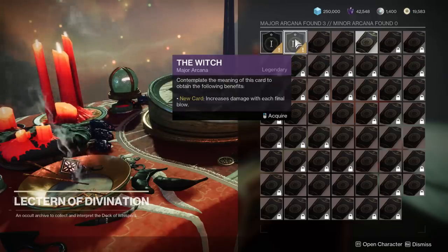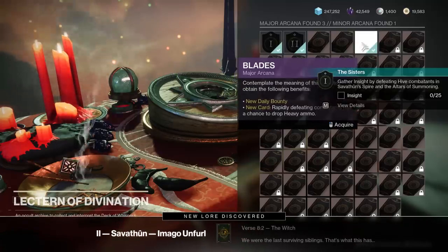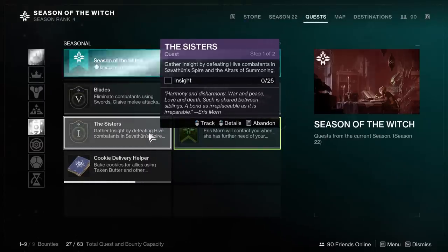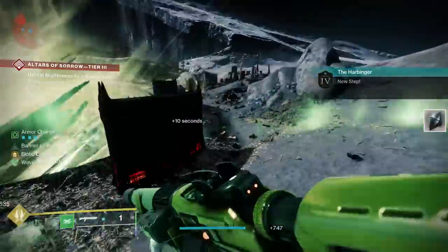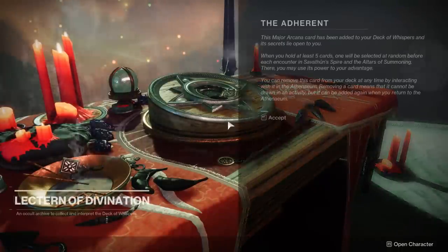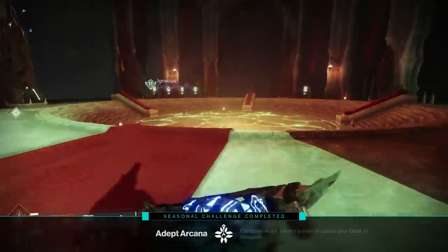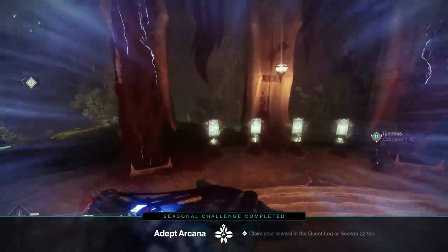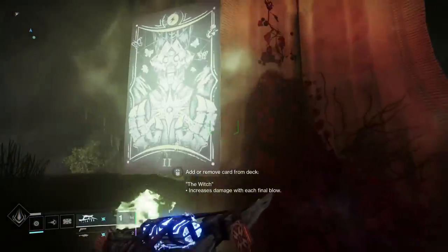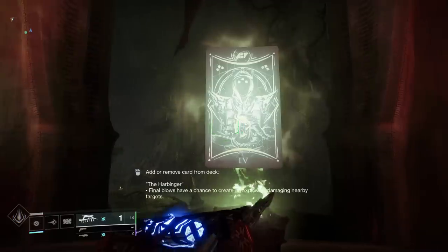The major cards you have to interact with twice — once to reveal the card and once to collect the quest associated with that card. These quests will have you do things like go into Altars of Summoning, Savathun's Spire, or even the moon public event, and complete waves, collect insight, or do whatever the objectives may be. Once you complete these quests, you head back to the Lectern of Divination, interact with it, and the card will have a checkmark. If you exit out of the Lectern and turn around, you can see your major cards stored around this circular area. For example, I have the Sisters where final blows can generate special ammo, the Witch that increases damage with each final blow, the Adherent that does something else, and so on.